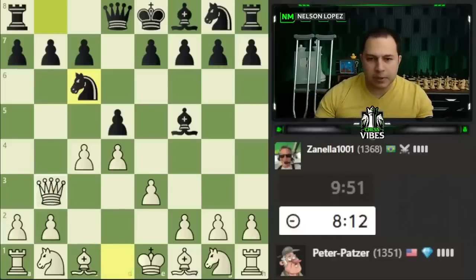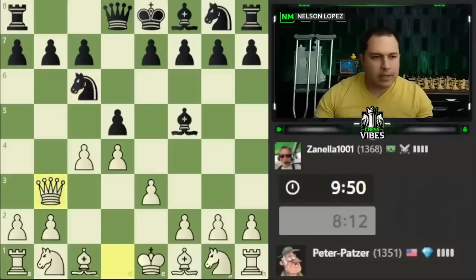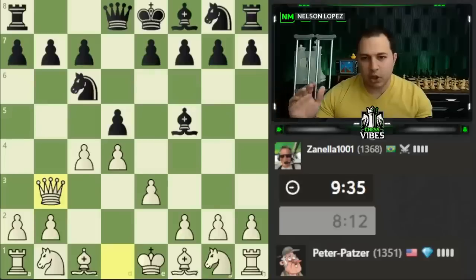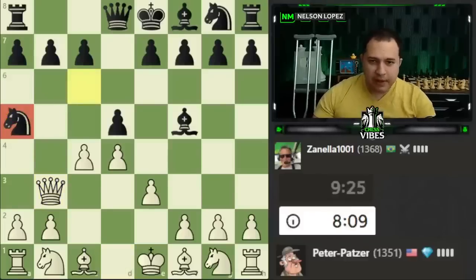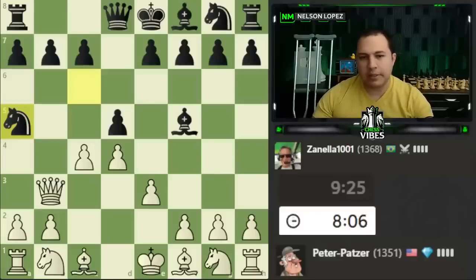Let's play queen to b3. By the way, I did severely sprain my ankle a couple of days ago — that's why there's crutches back there. I didn't think it was that bad until the next morning I woke up and couldn't put any weight on my foot at all. It's been totally swollen for the past couple days, so I went to the ER and the doctor. Anyway, knight to a5.